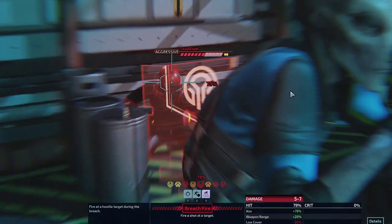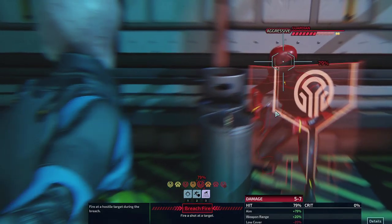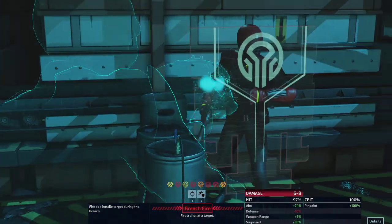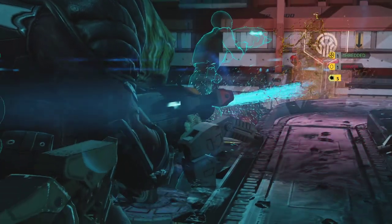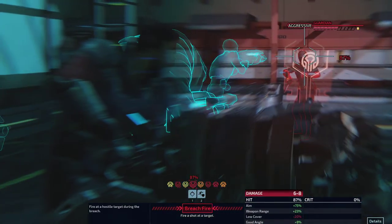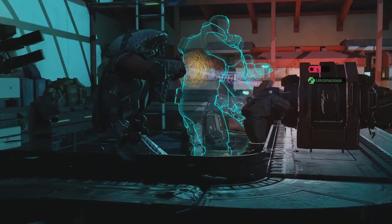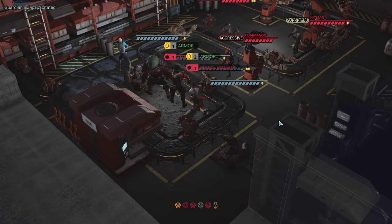I'm just wondering how could you be so headstrong to simply jump into the middle instead of into the high ground. I'd like to take the guardian down first — there we go, that worked like a charm. Are you telling me he's still not down? All right, minimum damage.